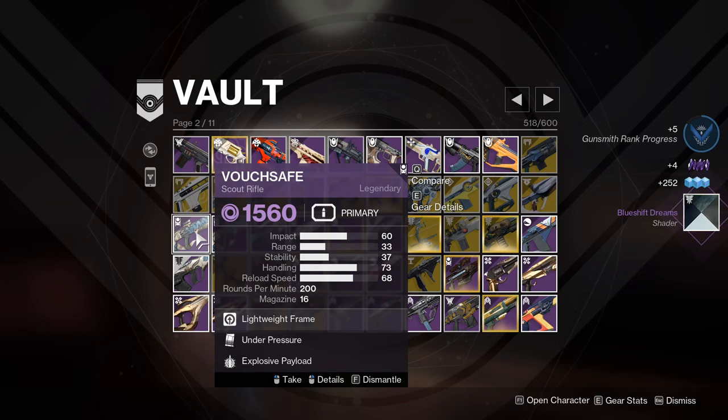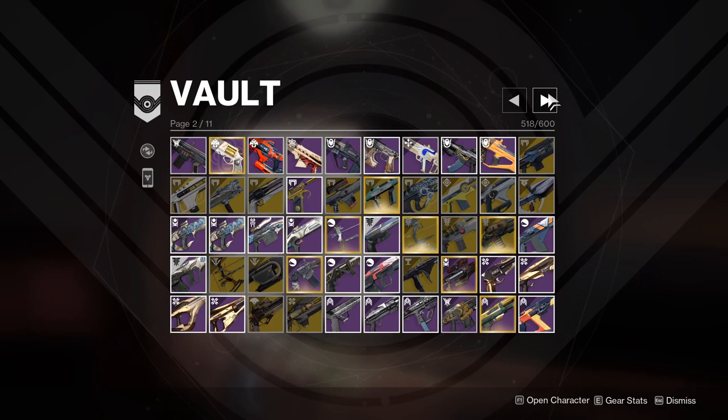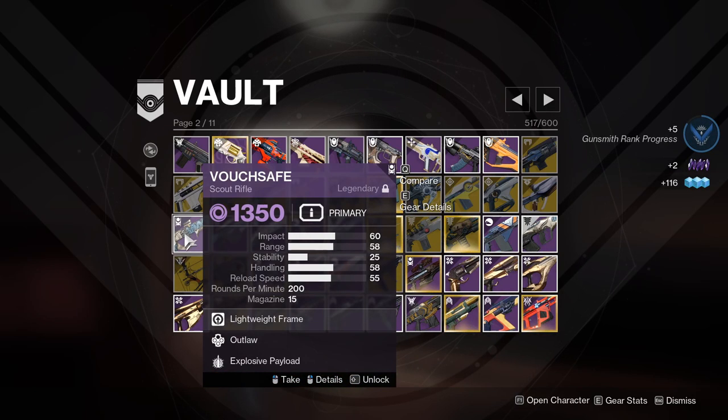Vouchsafe — I used to use this quite a lot. It is a void scout rifle, but when it comes to void weapons I don't particularly use a scout rifle for them. Looking at my Chelchis — I think I said that right — that is my void scout rifle. It also has Firefly and Dragonfly, which is a great roll. So I will get rid of my Vouchsafe because I have no reason to keep it.